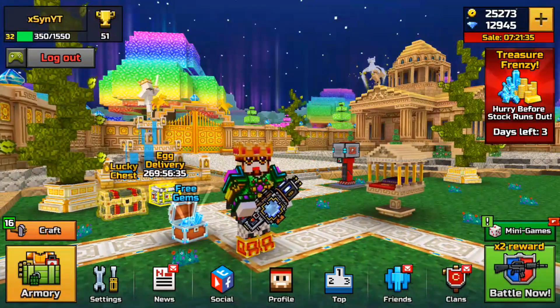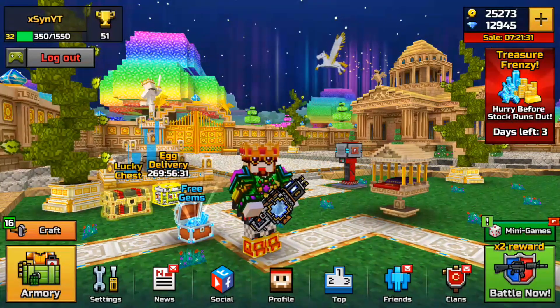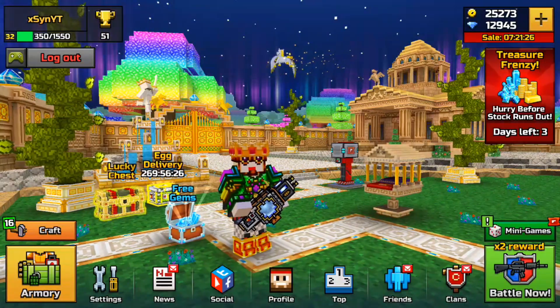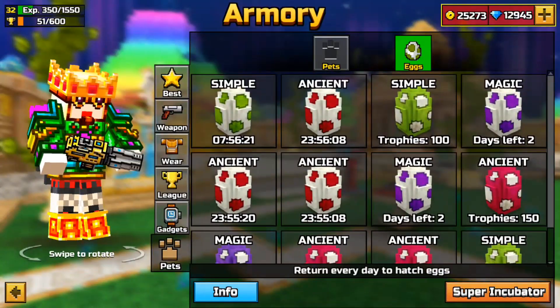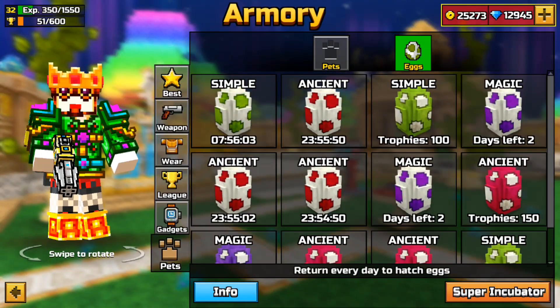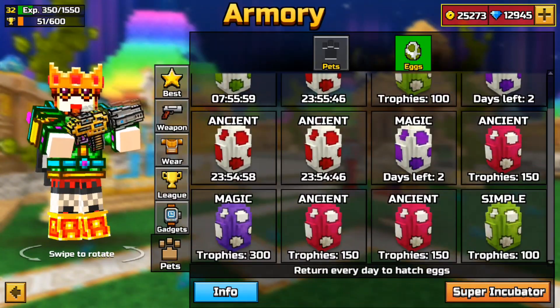As you guys can see on my egg delivery, there's like 269 hours left till I get my next egg. If you do this trick, you're gonna have to remember the last date you set it to. Going to my armory section, you can see I do have a lot of eggs — 12 eggs right now — because I've been doing this glitch about 12 times already.